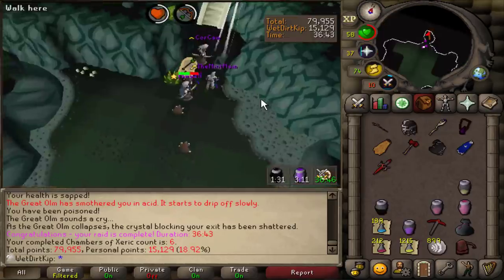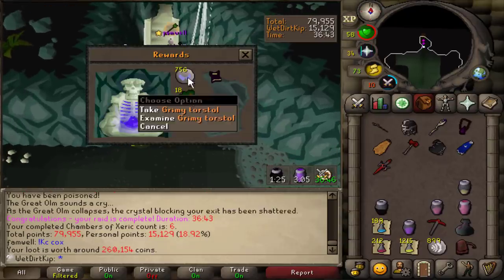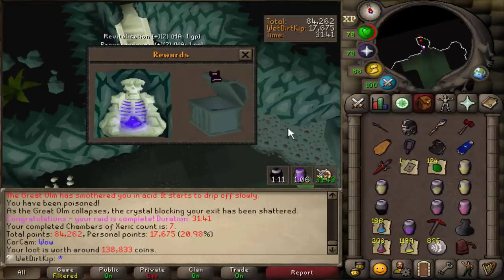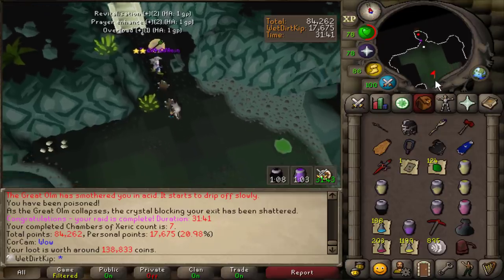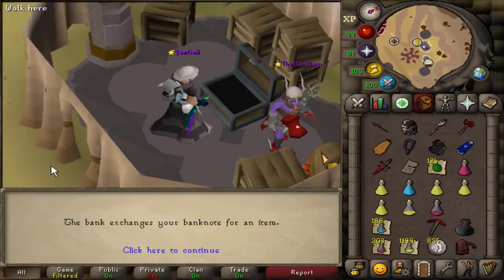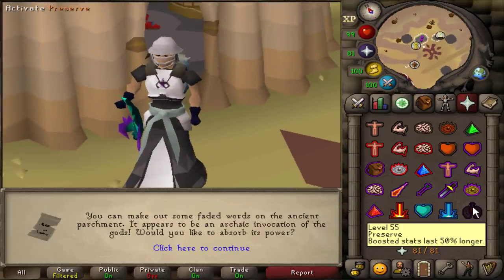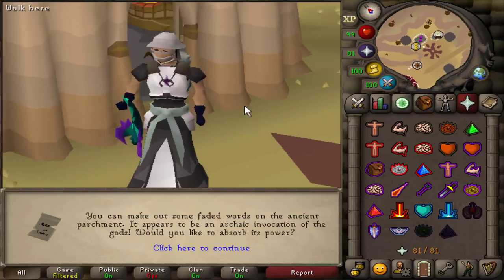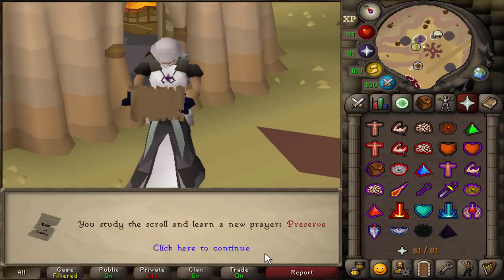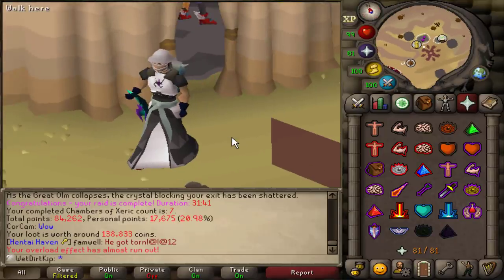We are back to raids now. A teammate hits 1,200 KC and gets an Elite Clue. I got an Elite too — that's a lot of soul rooms. Then — I got a Torn Prayer Scroll! Let's go! The only time this toilet paper will actually be useful is when you read it to unlock the Preserve Prayer. The Preserve Prayer makes your boosted stats last 50% longer when you use super combats, range potions, or whatever. Let's read it — we got Preserve. One third of the way there.